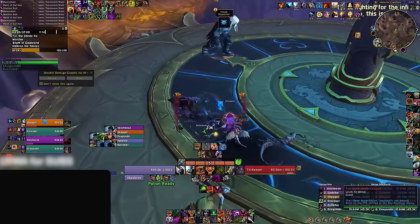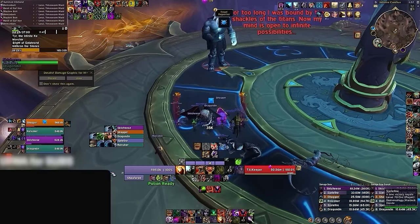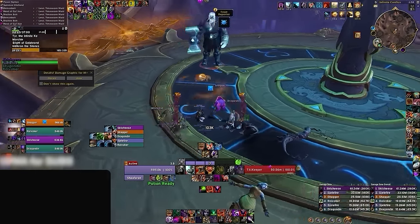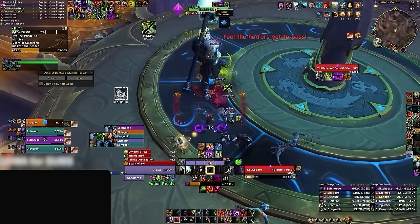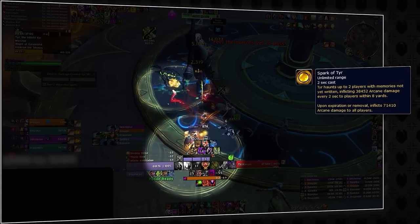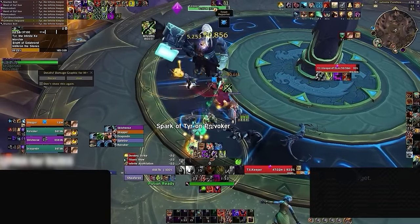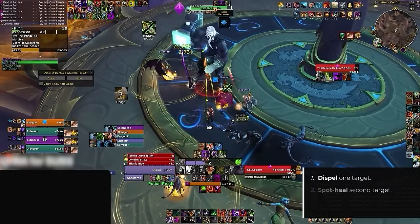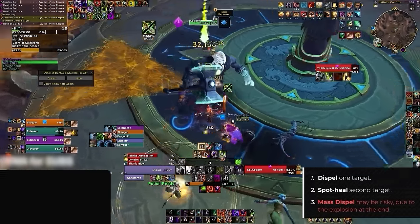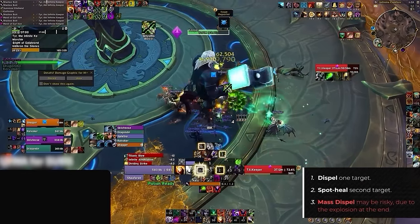After dealing with these mobs, you're gonna have a 20-second roleplay event while the Keeper gets ready to rumble, so don't try to pre-cast your offensives. Once Tear, the Infinite Keeper, has finished talking, it's time to get into the fight. The first mechanic is Spark of Tear, which places an AoE effect on two players, dealing heavy damage over time until it explodes, hitting everyone in the group. Dispel one target and spot heal the other with the debuff until it naturally times out. You can also use Mass Dispel on both, but be cautious on higher keys as this can wipe your group if they're not ready to use defensives.